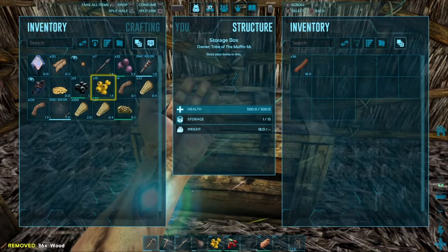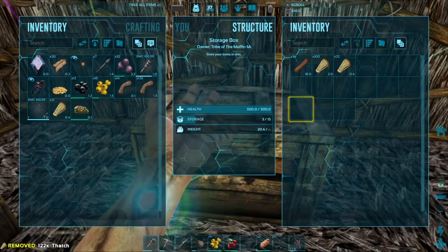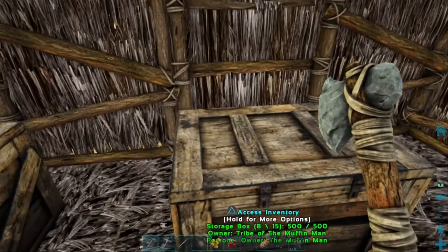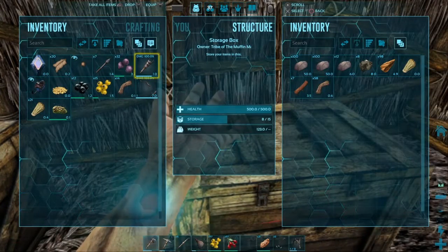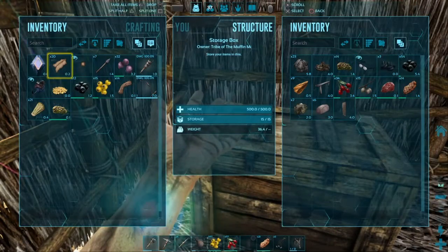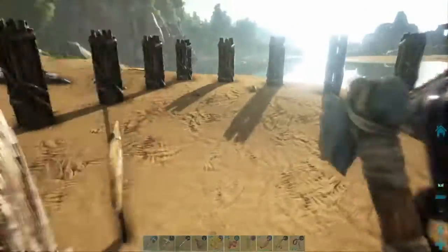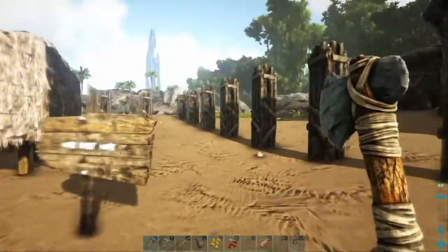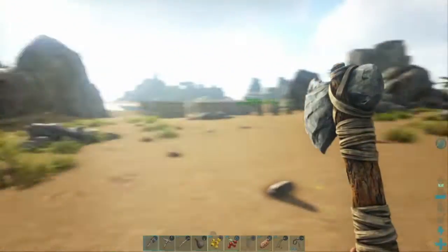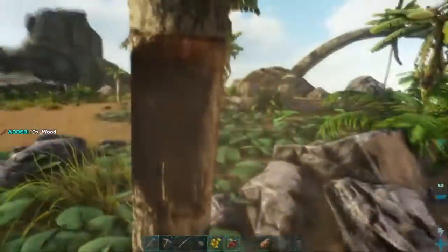I need to put that - I don't need all this thatch right now. Put the 126 back. I've been a little bit busy just gathering resources - this was filled up a second ago, all the way filled up. There's still a good amount of stuff here, but it was filled up with wood and all kinds of other stuff. This is just my junk drawer right here - a bunch of crap I really don't need. So let's go Buddy, we got to get some more wood to make this gate.